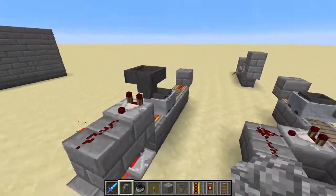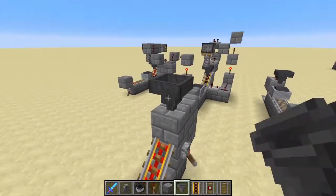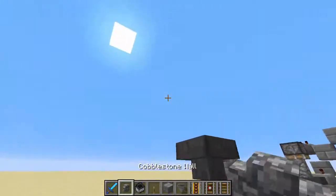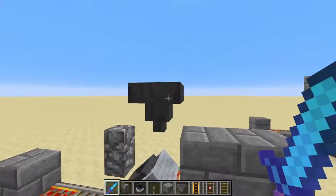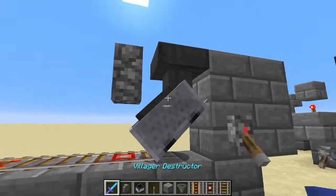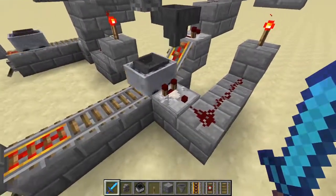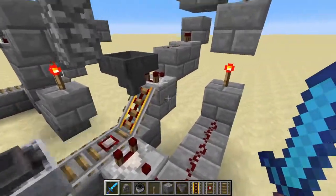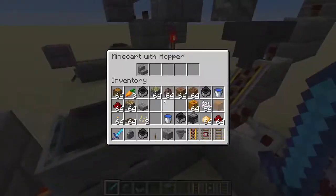When you place the hopper above the track it fills the minecart very quickly — much faster than a chest minecart. The key is to place the hopper directly above the rail so it's slightly inside the minecart, and it will fill at fast speed. We've placed a comparator off the detector rail to figure out how many items are in the minecart hopper. When the minecart hopper is empty, there's no signal output. Once you put even one item in, this reads as a signal strength of 1, because there is an item in the minecart hopper.